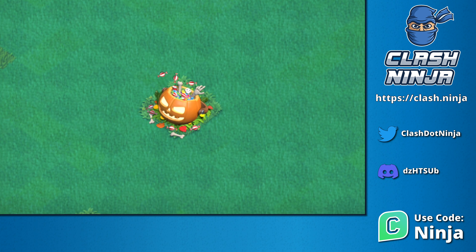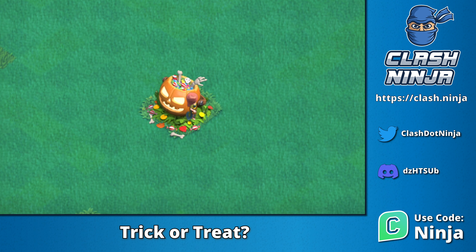A new Halloween obstacle has been added. This one is called Trick or Treat and is a pumpkin filled with treats. When you tap on it, it bounces and says Candy.